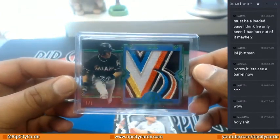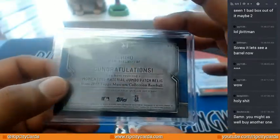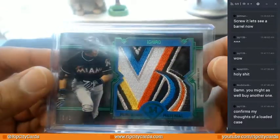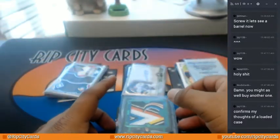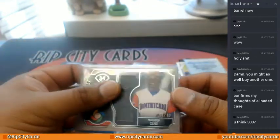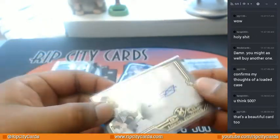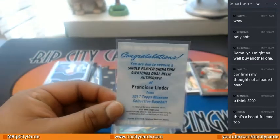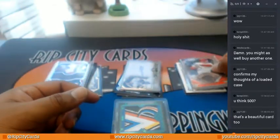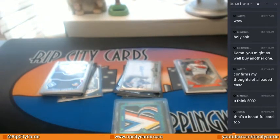Holy crap. Ben P., my man — congrats to you, bro. You get the... this is momentous material, jumbo patch relic for the Marlins. Their stadium is like 20 miles that way, literally. Robinson Cano also came out of this thing. A Trevor Story auto to 25. Francisco Lindor dual relic auto. And a meaningful material for the Reds, Votto — which, by the way, you guys were saying had no hits. Could you ask for a better box? Congrats, we'll get that out to you.